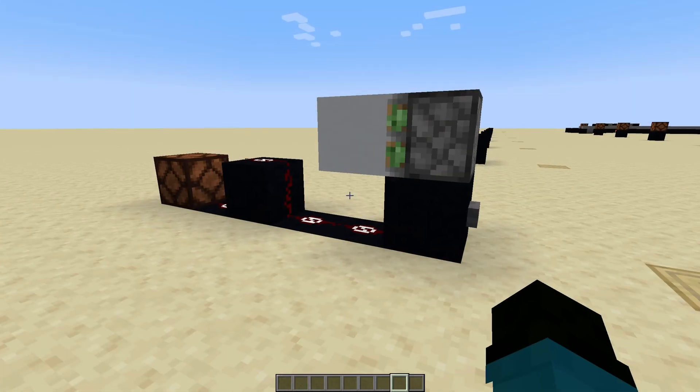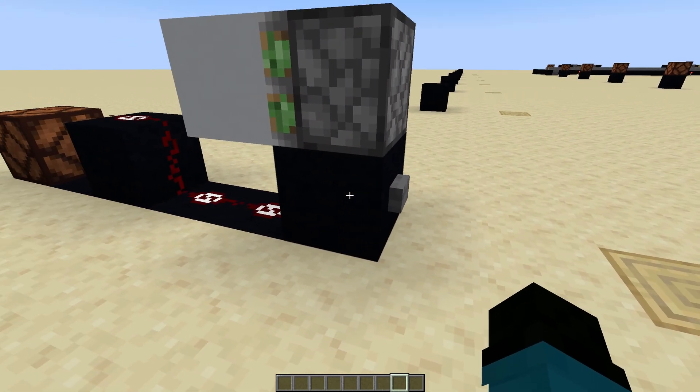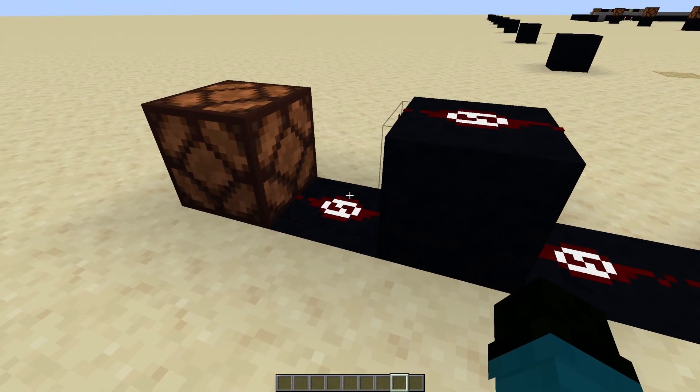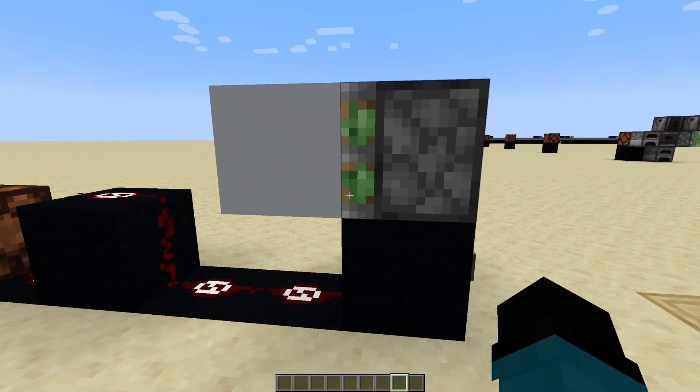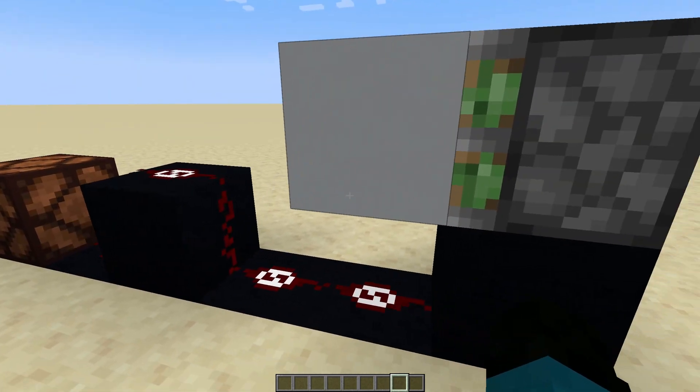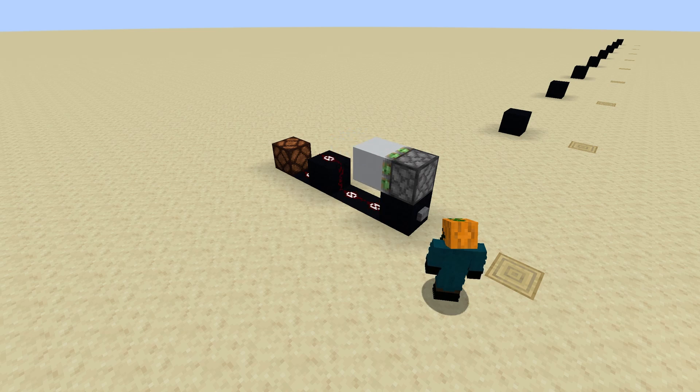Another kind of pulse generator that we might care about is something like this. We're going to have a button here that powers a block and powers the Redstone without any delay because there are no repeaters, and it'll turn on this light. But at the same time, we're going to extend the sticky piston that pushes the opaque block, and it's going to cut that on. We immediately light up the light when we hit the button, but the piston pushes the block and cuts the Redstone signal off.